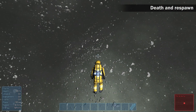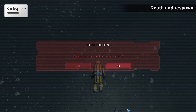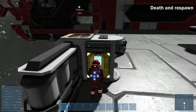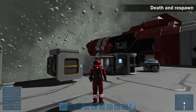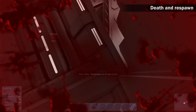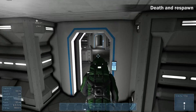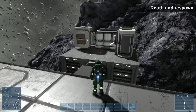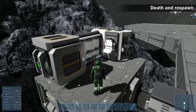In the case that you get into a situation with no solution, you can press the backspace key to respawn. This action will cause losing all items stored in the astronaut's inventory. The player will spawn at their medical room. In case of multiple medical rooms, the player will spawn in the nearest medical room. The medical room is the only object that belongs to a specific astronaut's ID, meaning the player can spawn only in their owned medical rooms.